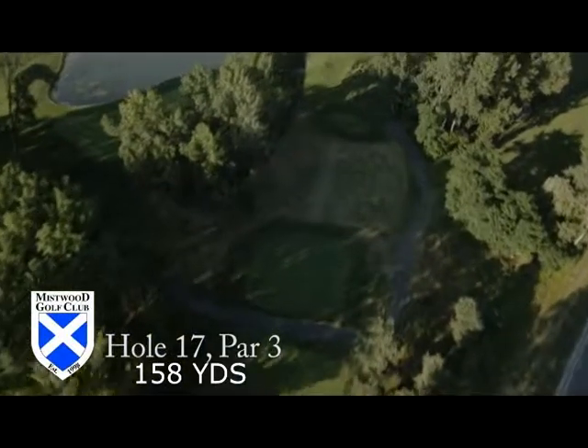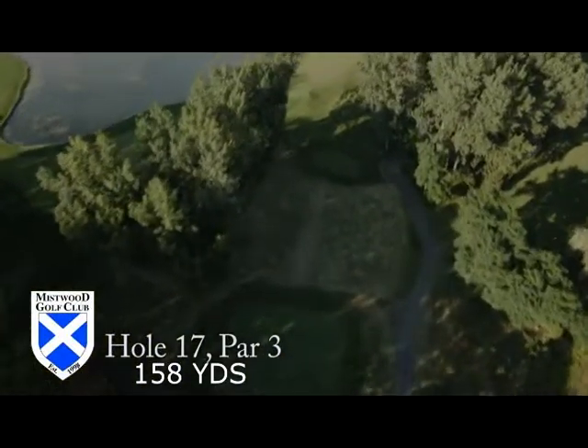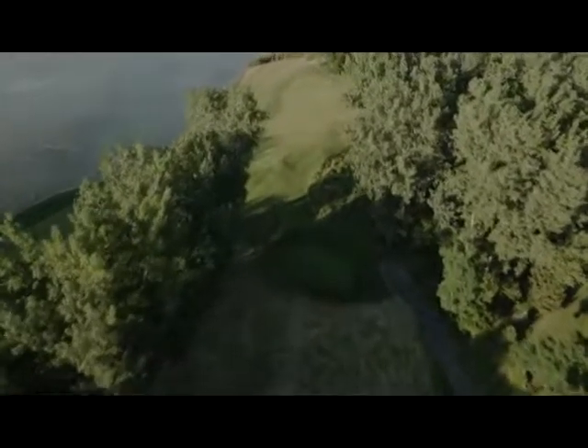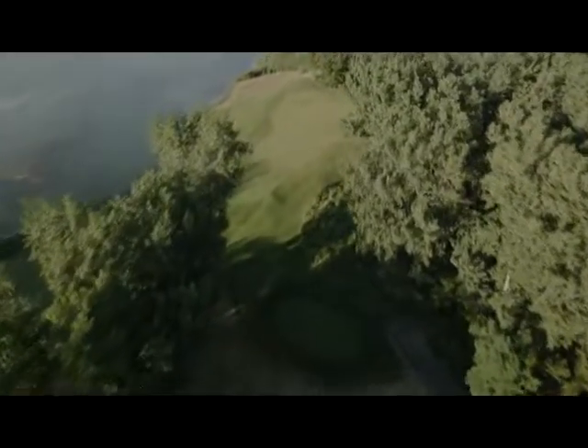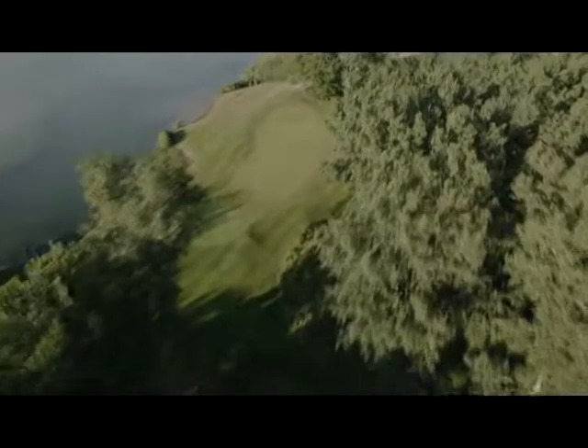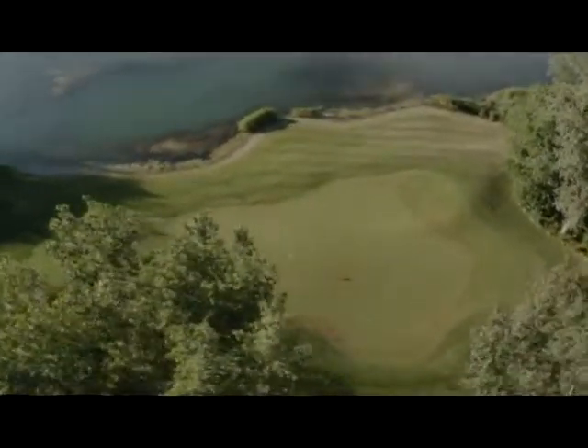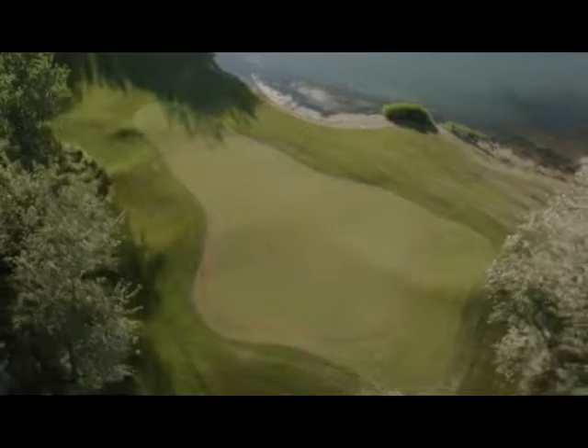Hole number seventeen. This short to medium length par three is nestled between Loch St. James on the left and a stand of tall deciduous trees on the right. Accuracy is a must because of the spine-like formation that produces three distinct areas on the green. The safe and smart play is long to the back of the green and extended collar. Take a moment to enjoy the majestic view of Loch St. James before heading over to the tees on number eighteen.